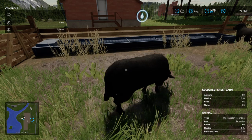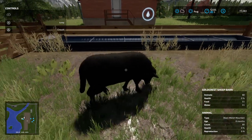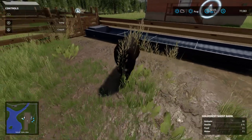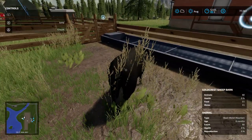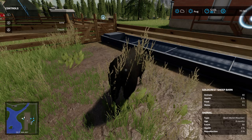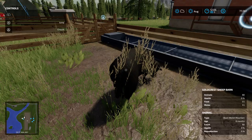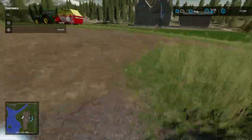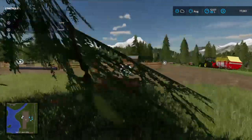Click on it and it'll tell you: animals, you have 60, health is zero, food is zero, water zero. Down below it'll tell you this is a Black Welsh Mountain sheep, age eight months, count is 60, health is zero, and reproduction zero.